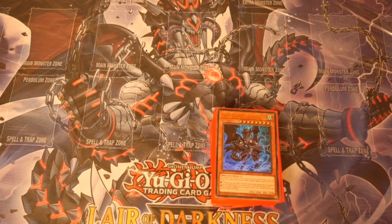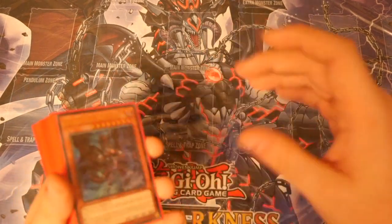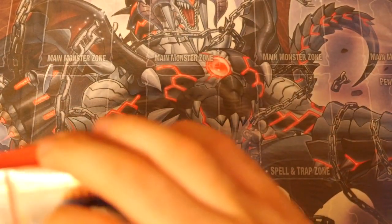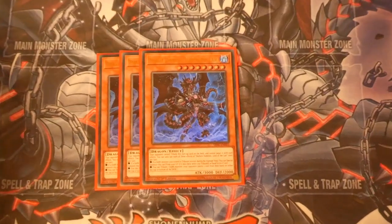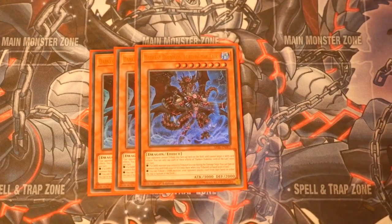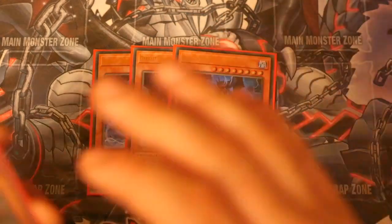So all we have done — Joe has put this together for us — is using three of these structure decks, put together what we consider to be the most competitive version of this deck. I'll take you through it and explain why we've got what we've got and the ratios we have. We start off with triple of the boss monster, Darkest Diablos. You could technically cut this down to two because unless he gets banished, you can use him for pretty much everything in this deck — he can come back from the grave or be special summoned from the hand, so he's never really dead.